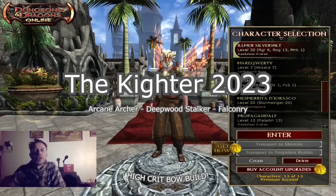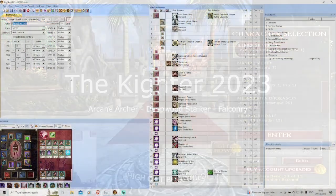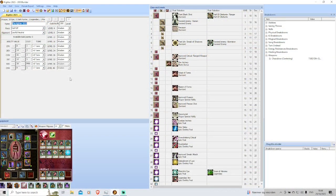Hello and thanks for checking in. This is going to be my build guide for my arcane archer falconer. I will begin in the character planner where you can more easily see my starting stats and my level progression, and at what level I took which feat. I'll go over the gear more in detail in the video.